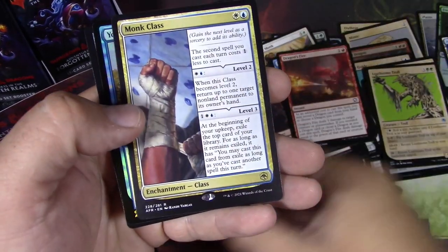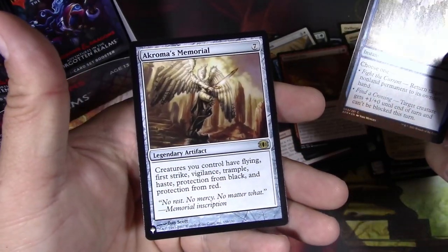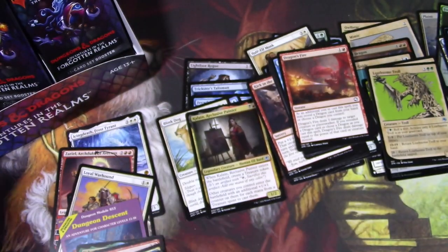There's a Zorn and a Monk Class — two rares. Chrome's Memorial! Remember when I was whining about not getting good list cards? Well, there we go. We'll scan that one up later and see how we do.